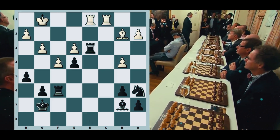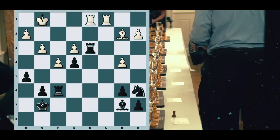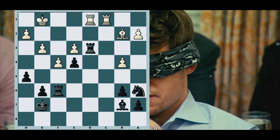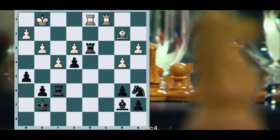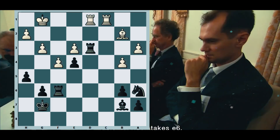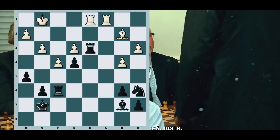Rd3, trying to get a passed pawn, is slightly inaccurate — Rd5 was to be preferred. Then a3 is a strong move, protecting the b4 pawn and completely putting the knight on a6 offside, thereby guaranteeing the white advantage.